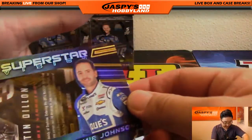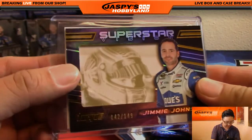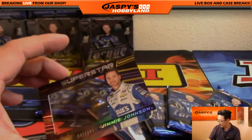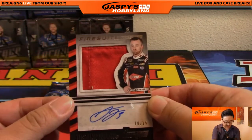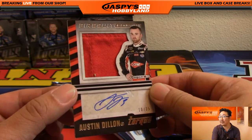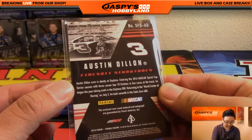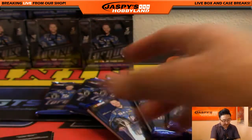Let's see — if you kind of look in the background there. If I put a dummy card right there, you can kind of see that look. We've got nice Fire Suit Signatures — Austin Dillon, 10 out of 25. Our first auto out of here. That's a piece of his suit right there — that is really cool.